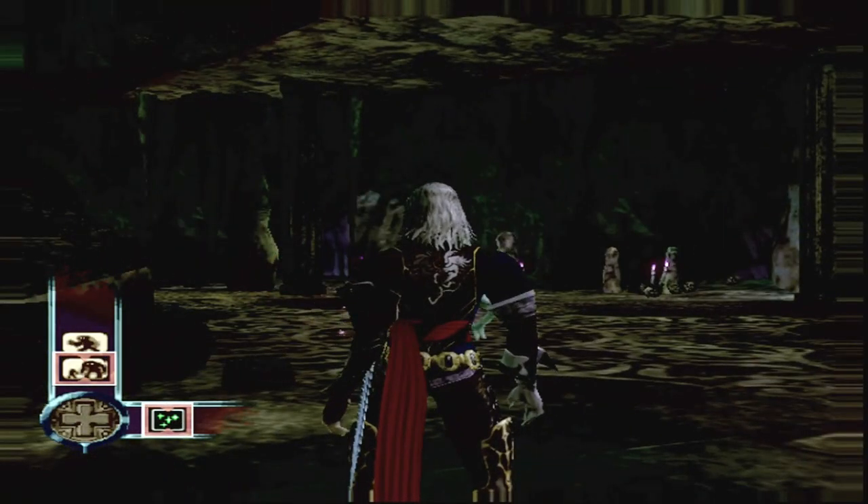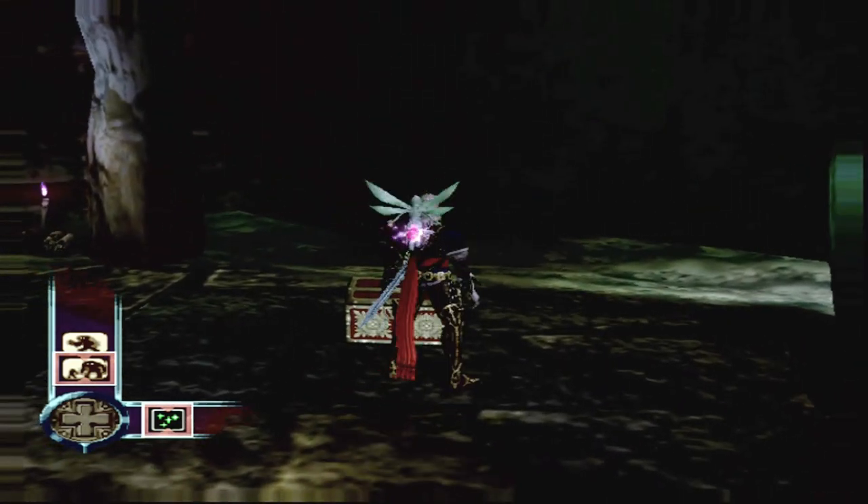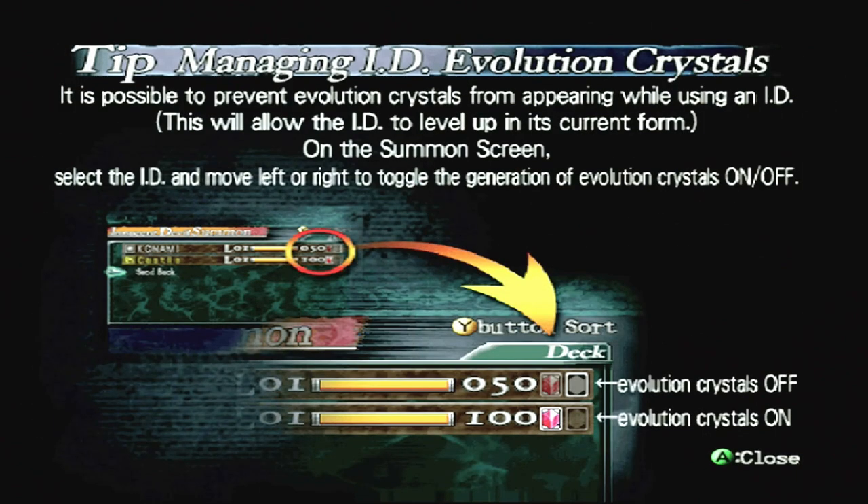So we're making our own way, smashing the place to pieces. ID Evolution Crystal — when some monsters are defeated they drop Evolution Crystals that affect the development of your ID. By collecting a certain amount of Evolution Crystals and giving them to your ID, it will formally change. The type of Evolution Crystal that is dropped will change depending on the weapon Hector is using — swords are red, axes are blue, same colour as the actual weapon. It is possible to prevent Evolution Crystals from appearing whilst using an ID, which will allow the ID to level up its current form on the summon screen.